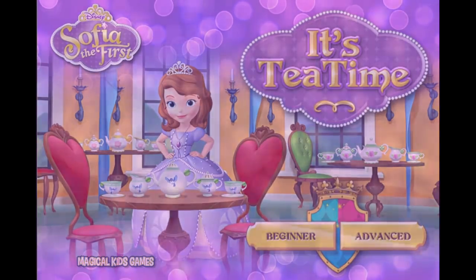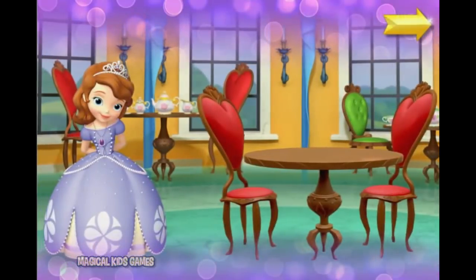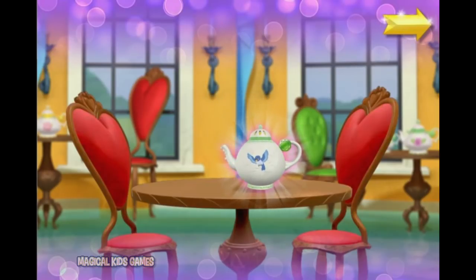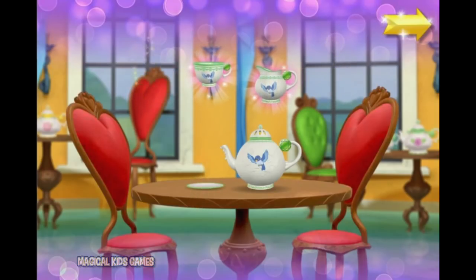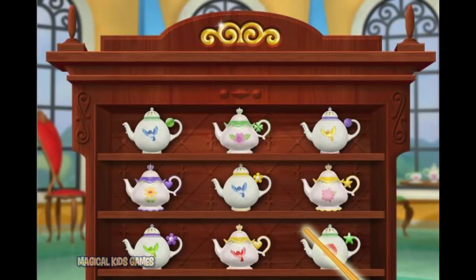Beginner. Advanced. Welcome to the royal prep tea room! Sophia is about to serve tea to her friends with an enchanted tea set that floats in the air. Before the tea party can begin, Sophia must find all the pieces of a tea set. Now the first thing we have to do is select a teapot — select any teapot you like with the fairy's magic wand.